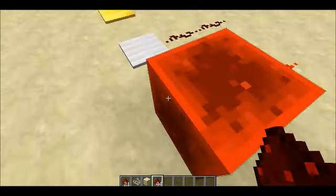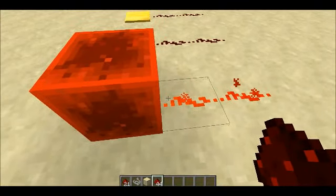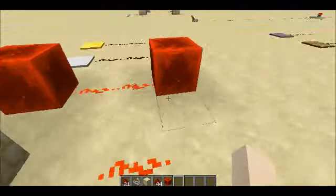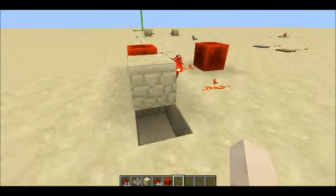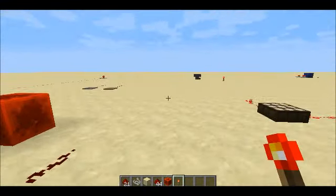The redstone block can only power blocks — that's the only purpose it serves. But you may be asking, why not just use a redstone torch? Well, redstone torches are mainly used for this.